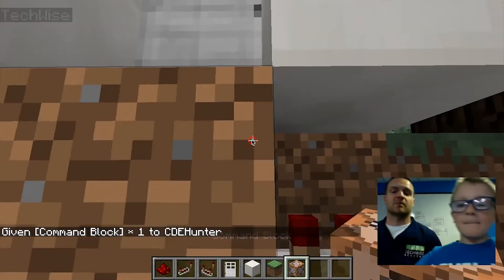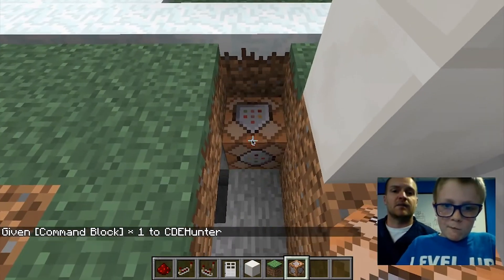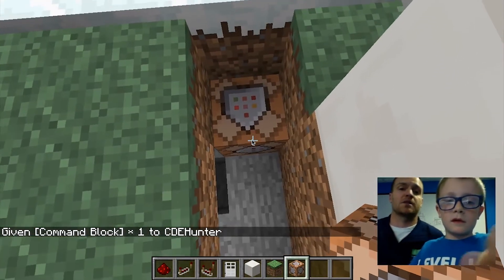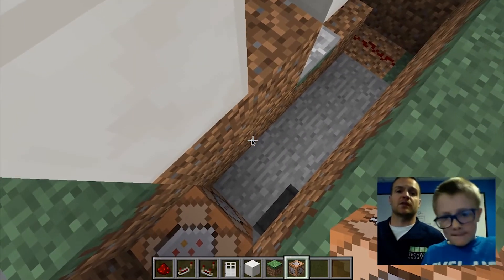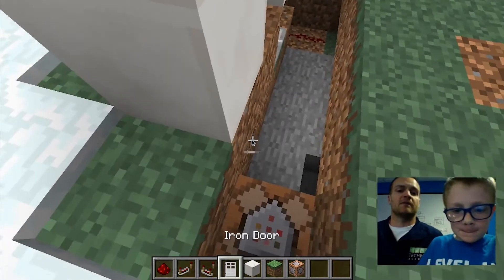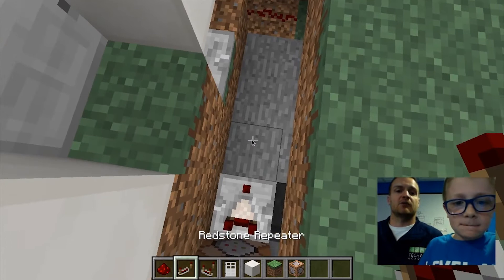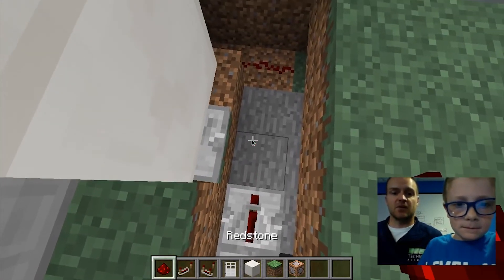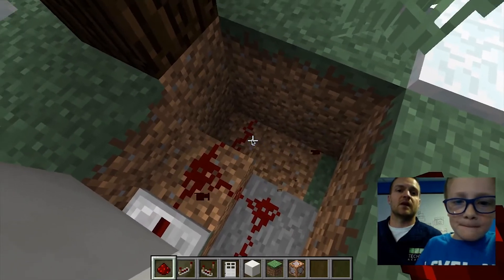You have to lay these in the right order so that the arrow on top is pointing towards the redstone dust trail. Right in front of that command block, we want a comparator facing that way, a repeater to make sure the signal makes it all the way to the door, and to finish off that redstone trail you have up above.